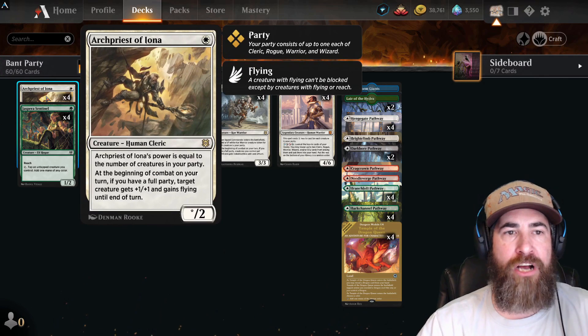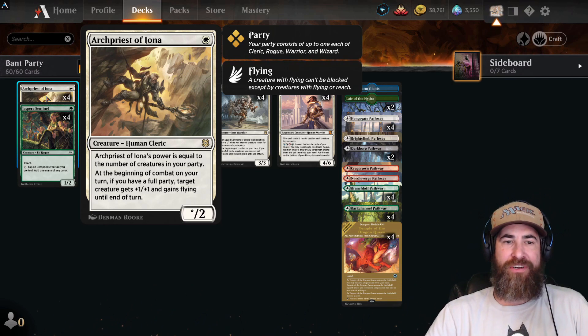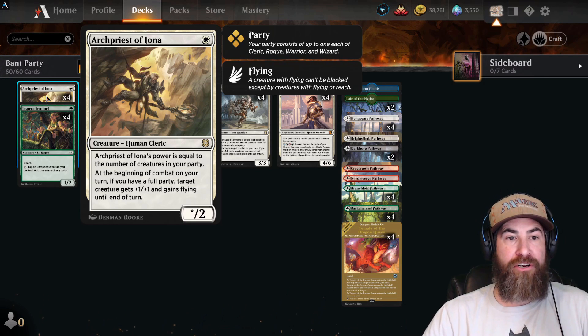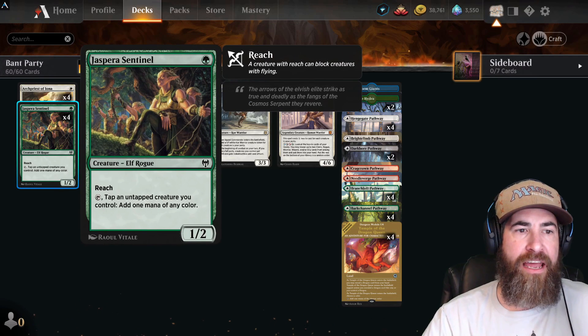First off, our one-drops are four Arch Priest of Iona — absolutely amazing card in this deck, especially once you're partied up. One white for a 2/2 Human Cleric. Arch Priest of Iona's power is equal to the number of creatures in your party. At the beginning of combat on your turn, if you have a full party, target creature gets plus one plus one and gains flying until end of turn. Super huge, so amazing.